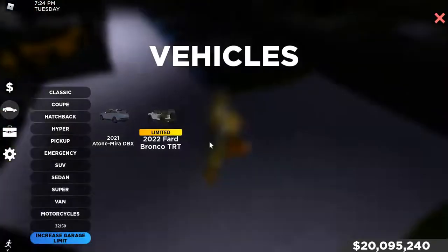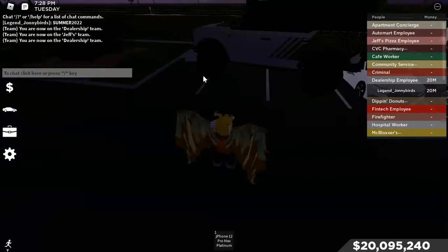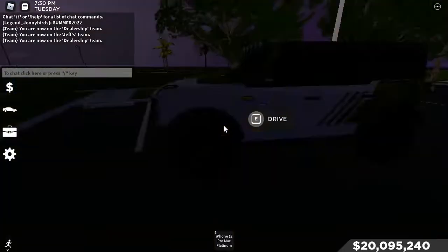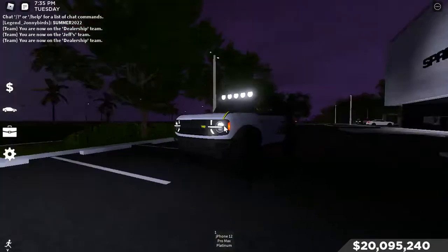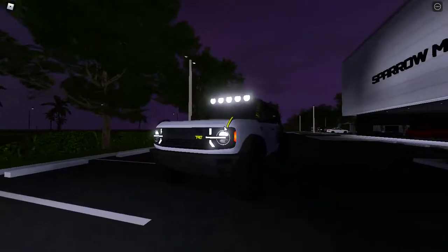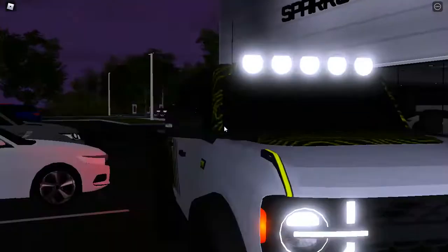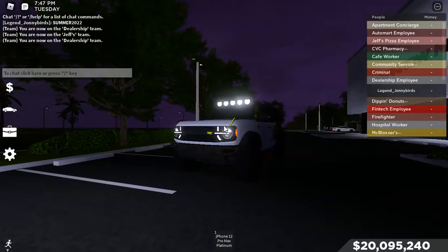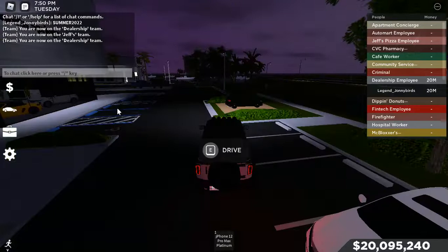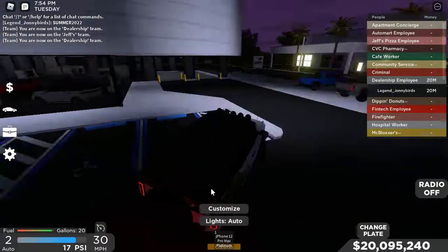Let's check out these cars real quick. Also, thank you Jake for letting me use your private server. Look at this car — they got all the lights and everything, all the light bars, and a big light bar there. This thing has a customizable livery; you can take off the livery as well. It's a new model, though it has the same sound as every single Bronco. But it looks really cool.